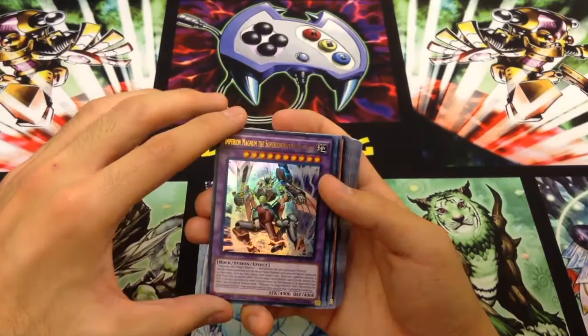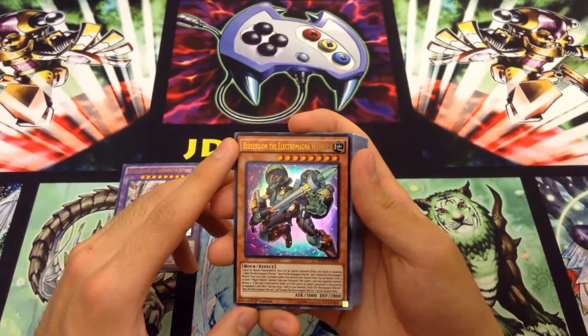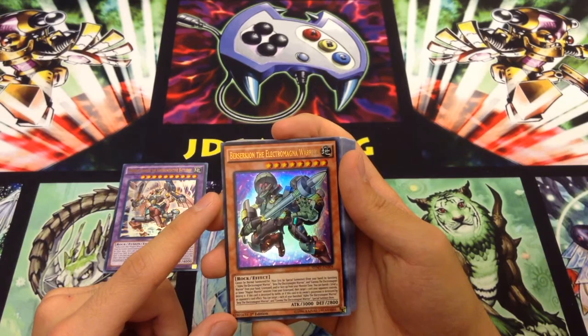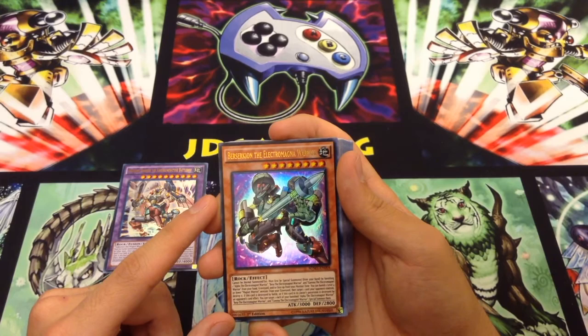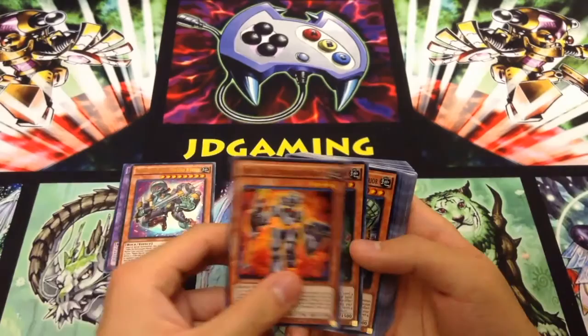This is supposed to be the counterpart to Kaiba's new A-to-Z Dragon crazy thing. We have Berserian, the Electro Magna Warrior, which is similar to Valkyrian but a little weaker in attack stat. You have to use Alpha, Beta, and Gamma — the Electro Magna Warriors. You can manage a level 4 or lower Magnet Warrior monster from your graveyard to target a card your opponent controls and destroy it. If this card is destroyed or its owner's possession is destroyed by an opponent's card effect, you can target one each of your banished Electro Magna Warriors and special summon them.